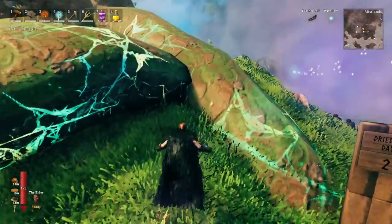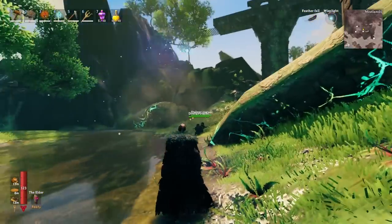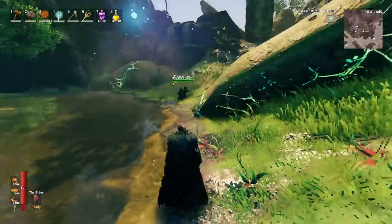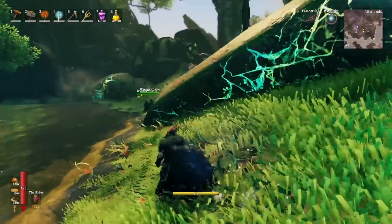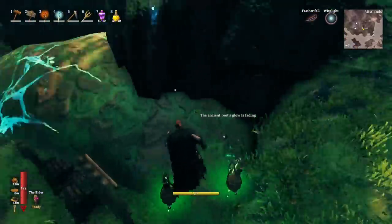In order to figure out exactly how these things work, I ran a few tests. I found an area where there was a nice grouping of roots. You can see I have one there, one there, and one over there. I started off by putting two extractors on this one, one extractor on this one, and one extractor on this one.